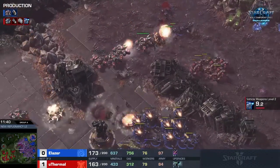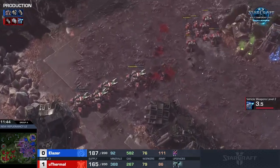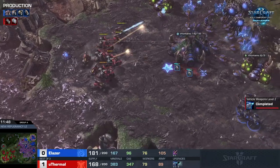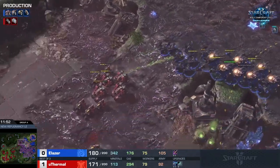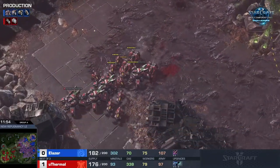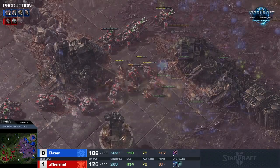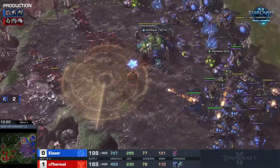The best thing for uThermal that could have happened is Laser running a lot of his units into these tanks. The more the tanks can fight before broodlords come out the better — five are on the way right now. This is his window to do stuff with tanks. What he needs to get next is liberator range and start building thors. Going for another run-by as the pressure continues on the top side.